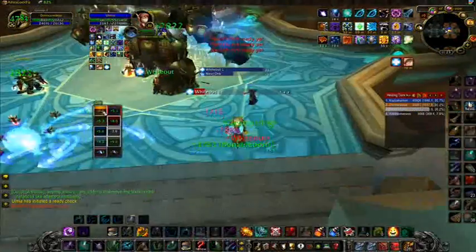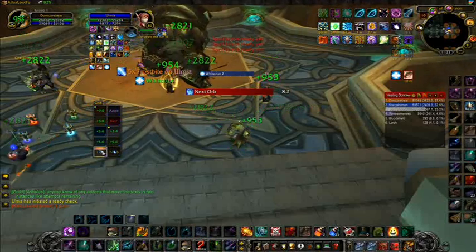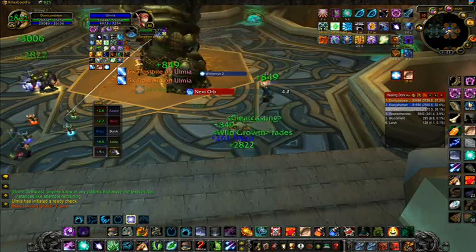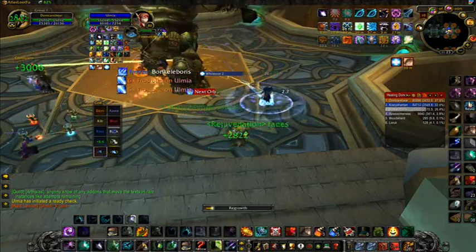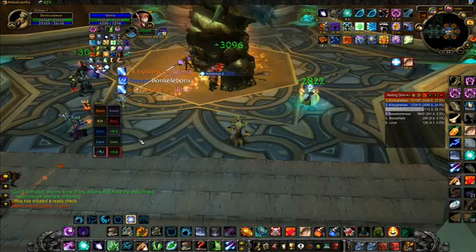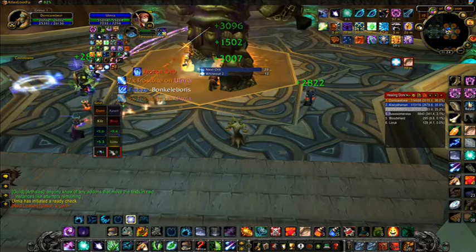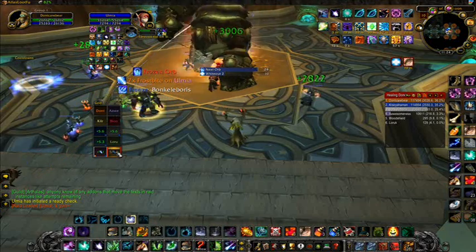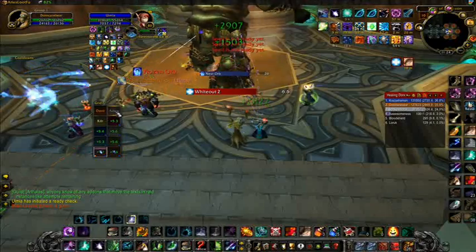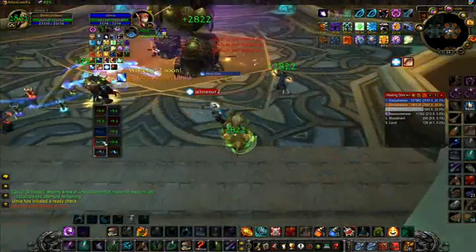The small blue dot in the bottom corner of a player's box tells me there's a Rejuvenation on that player. In the green text is the estimated incoming heals to that player. The light blue dot in the top left corner is Wild Growth, and the color will change to yellow then red as it is about to expire. The orange dot in the bottom left corner is Regrowth, and it will also turn yellow and red.